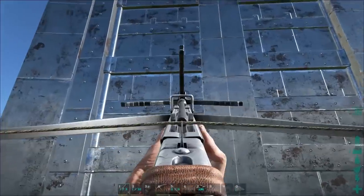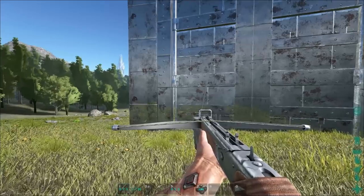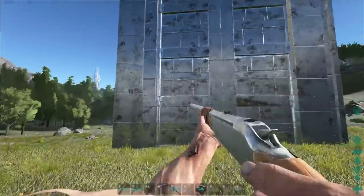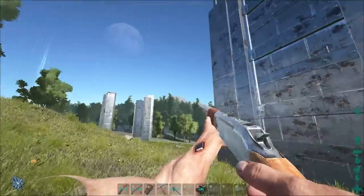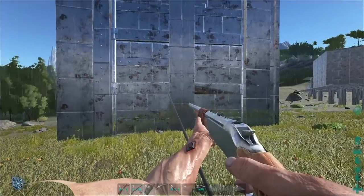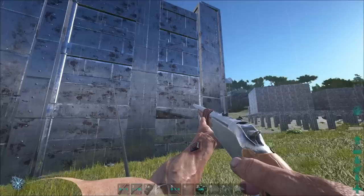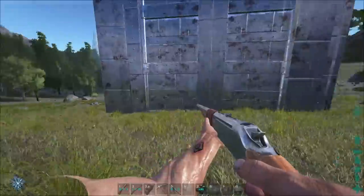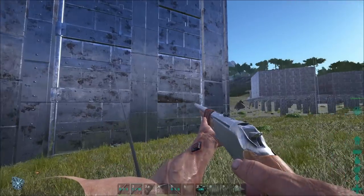The hook works very interestingly. For example, if you hook onto something and then switch to a different weapon, you are still hooked on. You can actually use your other weapon while holding on — shoot and fight and everything. It kind of becomes like a rope, allowing you to do quite a lot of things. You could hook yourself up to a building, hang off of it, and shoot at people, or hook onto a dino while someone is riding it.